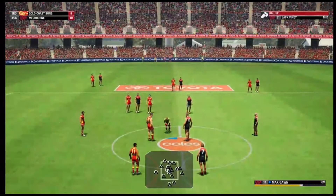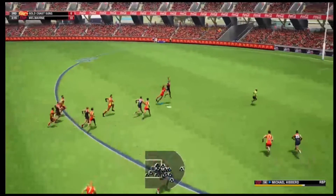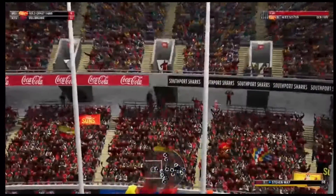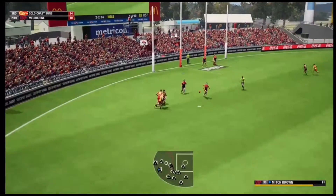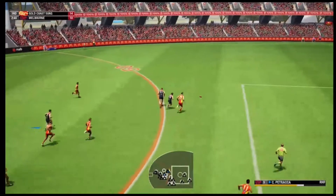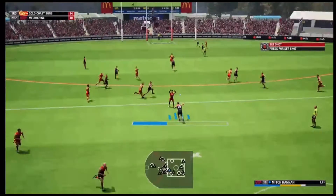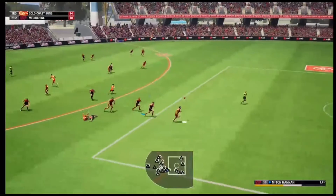Good tackle and we'll get another stoppage. Away go the Suns, good play from the Suns and a great fist from behind — and the Suns, they've got a goal. Alex Sexton and away go the Suns again — they've been good coming off half-back. Two on one, the D's do have the numbers here. Max Gorn sends it back up to half forward, good mark from Mitch Hannon. He sends it in short but no one's there, and away go the Suns again.